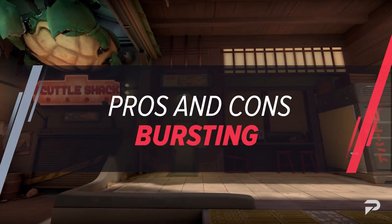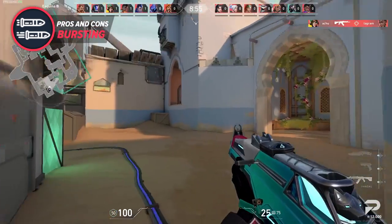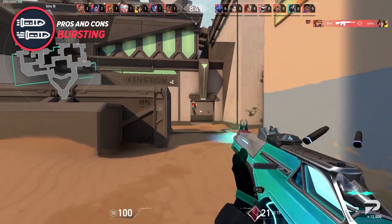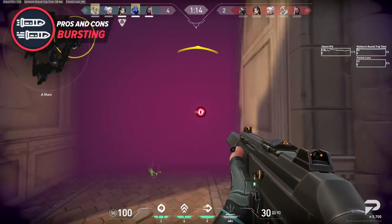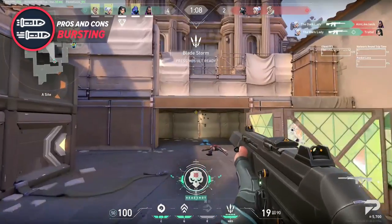Bursting is the most versatile style of the bunch, integrating both of the other methods and adding its own twist. When learning to burst, you'll quickly learn that patience is your best friend. Waiting for your recoil to reset is a must, as shooting too soon will defeat the purpose of resetting and complicates your spray control a lot more. However, when done correctly, this gives you a much simpler set of bullets to manage, as each time you shoot you're starting at the beginning of the recoil pattern, which is basically just having to pull down.